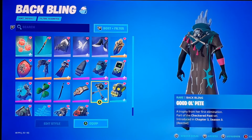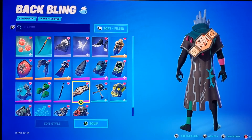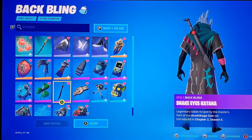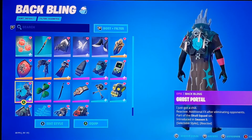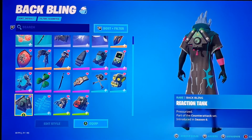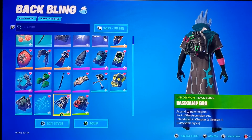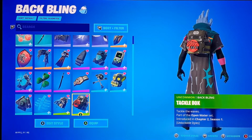Then Good Old Pete from Chapter 3 Season 3, WWE Championship Title from Chapter 3 Season 3, Snake Eyes Katana from Chapter 2 Season 5, Rainbow Clover from Season 8, Ghost Portal from Season 5, Reaction Tank from Season 6, Spectral Spine from Season 9, Base Camp Bag from Chapter 2 Season 1, and Tackle Box from Chapter 2 Season 1.